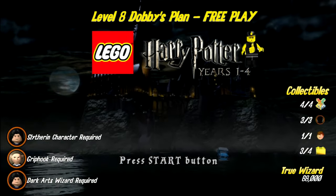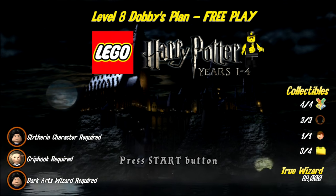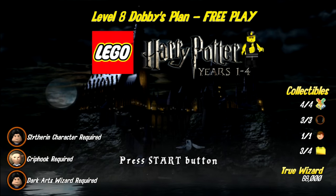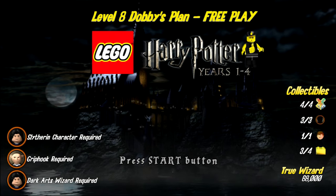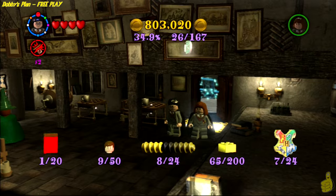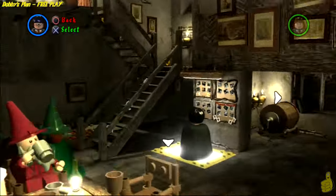You can see on the right-hand side we do get all the collectibles minus the one gold brick we got for completing the story level. The true wizard is set and we're going for that. Now it's key to note that you do need a Slytherin character, a key character — a.k.a. Griphook — and also a dark magic or dark arts character.